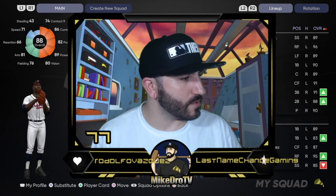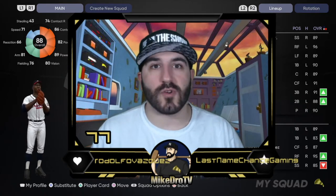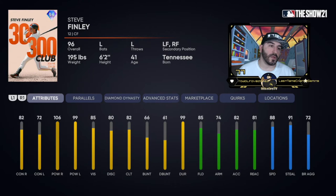Welcome back, it's Mike Drow TV with more ranked seasons gameplay. This time we are debuting 96 Steve Finley. Finley is the reward for collecting the National League West 96 overall.